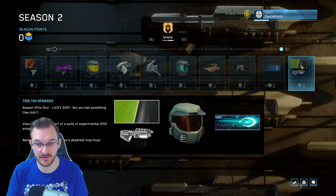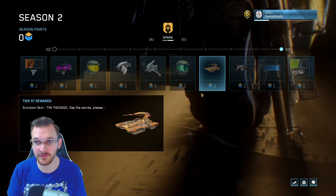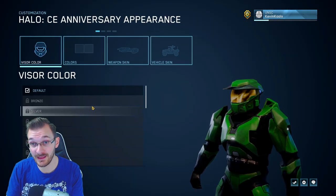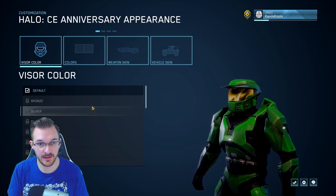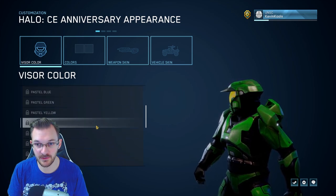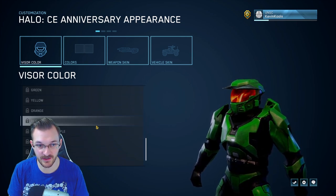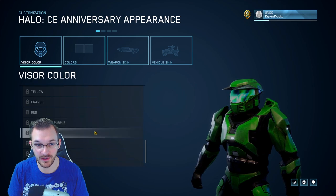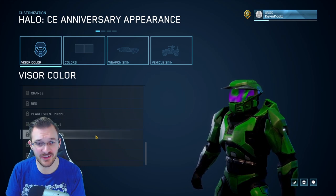So let's get into the actual customization screens. This is the player customization screen where you can see what the new visors look like on the characters — a ton of different visors which look pretty awesome. The pearlescent visors in particular look incredible — there's a purple one, a blue one, and a green one. I really like the green one because you get a little hint of green and purple all in that same visor.